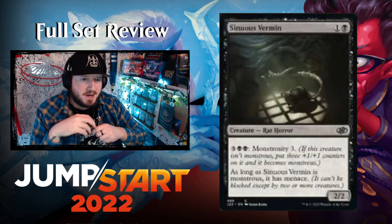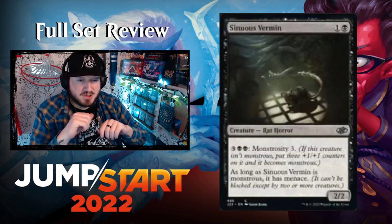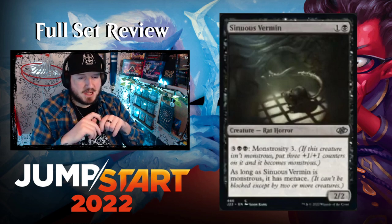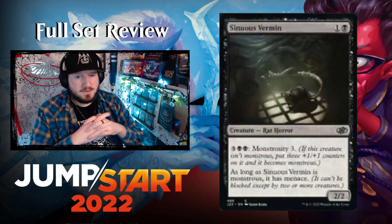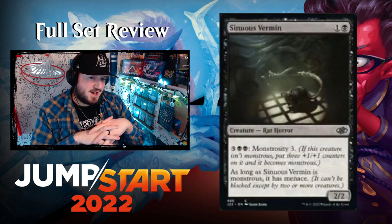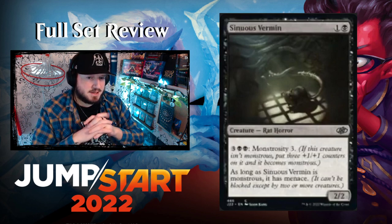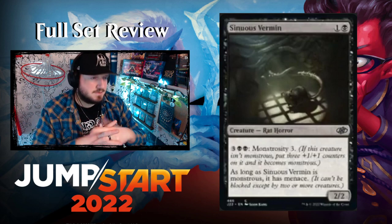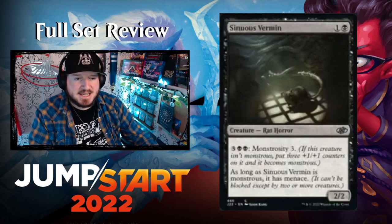Sinuous Vermin — one and a black for a 2/2 Rat Horror. It has monstrosity three for three black black — so it's a 2/2 for two early game. Once monstrous it becomes a 5/5 and as long as it's monstrous it has menace. I would probably take a 5/5 with menace for seven total mana — that's a decent card.